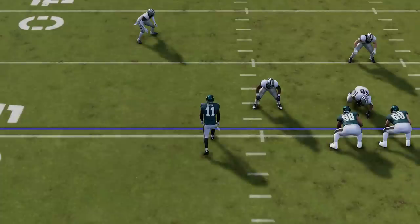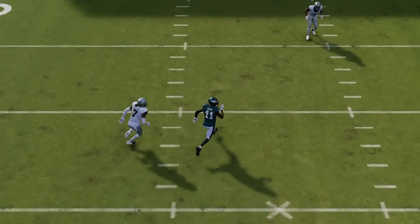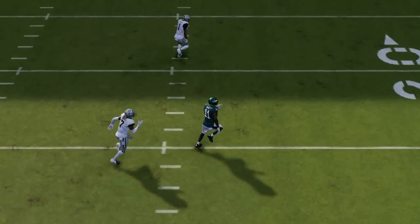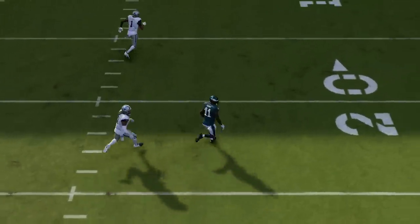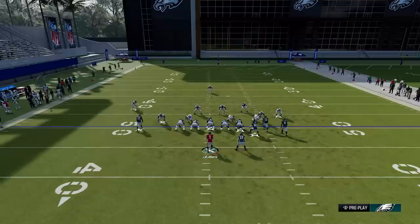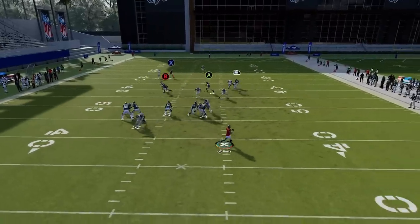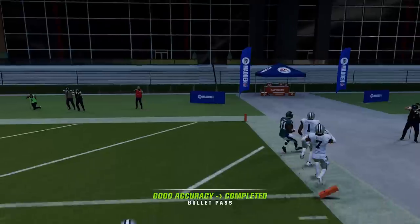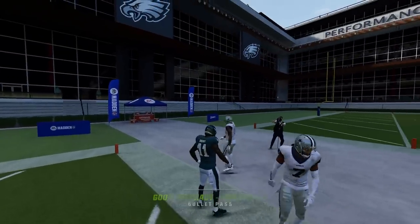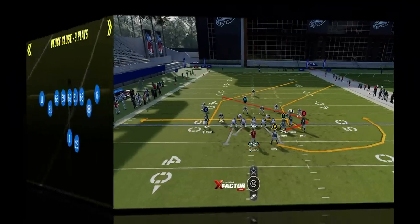If we watch the route, we can see why this happens. Number one, we have inside leverage on the cornerback, and anytime you have inside leverage this severe, you're going to beat that cornerback across the field no matter who's in coverage — whether it's Stephon Diggs, it doesn't matter. As you can see, the safety is more preoccupied with getting depth than actually cutting off the route. This route is still effective from a hash mark to the open side of the field, but it just takes a lot longer to get across. There's something specific about this route that makes the safety ignore it based on the fact that there are no other deep routes in the area.